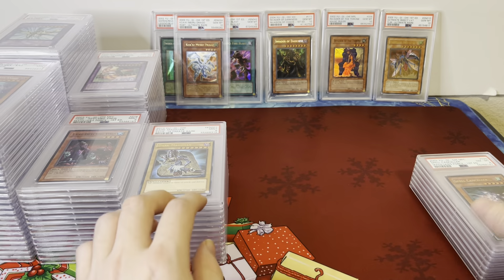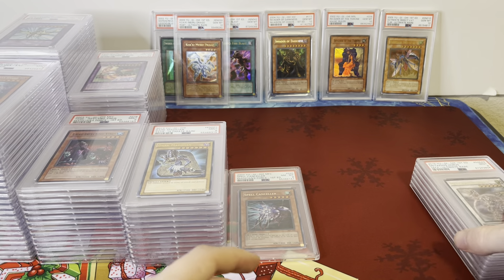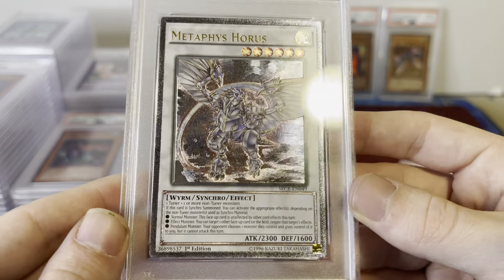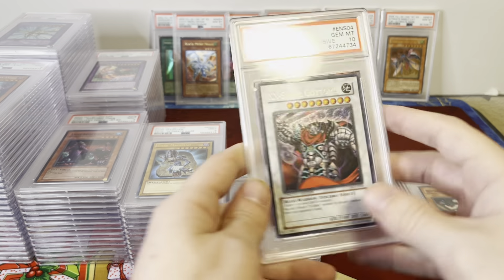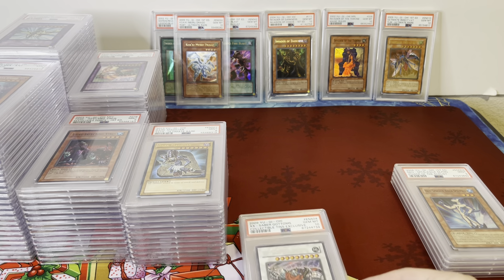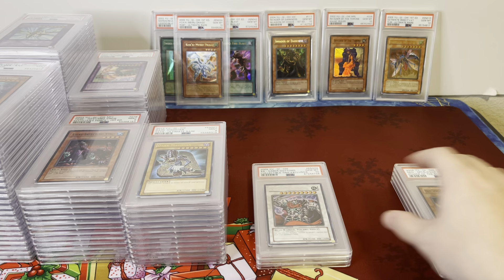Spell Canceller PSA 9. Metaphys Horus — really nice looking card, I really like the Ultimate on this, PSA 9. Here's a PSA 10 X-Saber Gottoms from the Collectible Tins — decently priced sealed tin, so kind of hard to find.